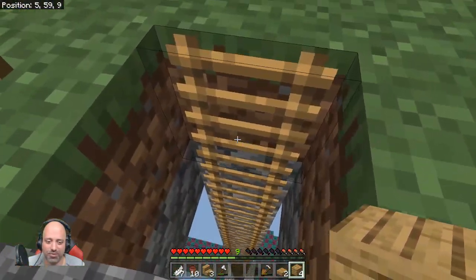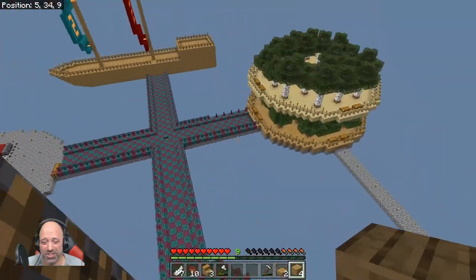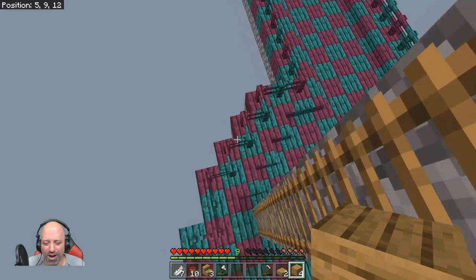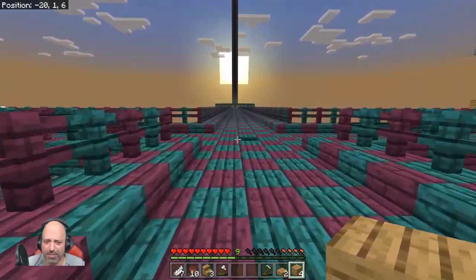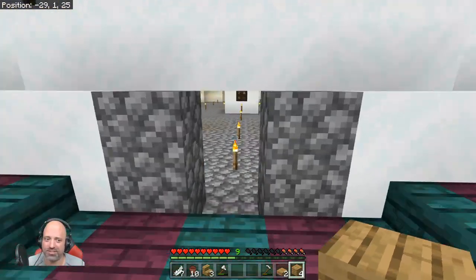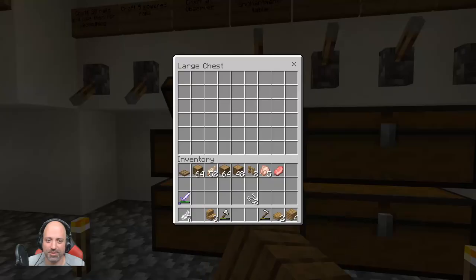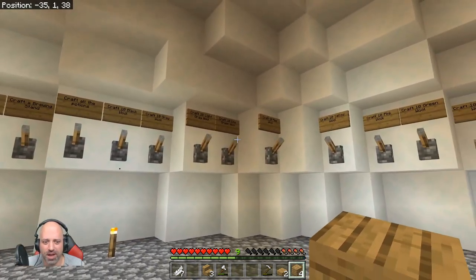I grabbed that other hopper and let's go downstairs. I did get some chicken out of that, and obviously some pork chop. Look at the roads, man — that is awesome! Eventually we're going to do something about our transportation up and down — probably going to be water, I just don't know. I do have a question: on Bedrock, have they made it so you can get bees by planting oak trees? Can I get bees or the hives from oak trees? I'm going to go ahead and put the pots in here because I'm not going to be able to use them right now.